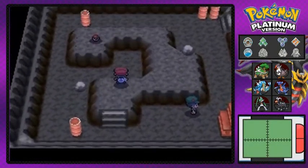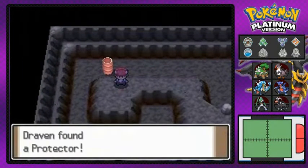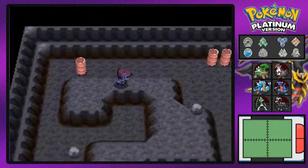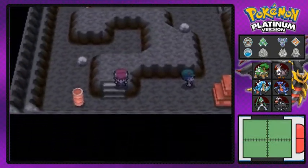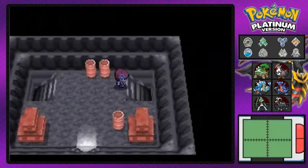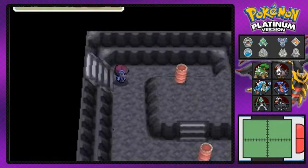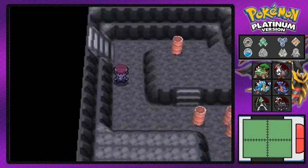Make sure to have that Dowsing Machine on guys, because there will be some hidden items. As you can see, we found ourselves a Protector - that is a held item that you can give to a Rhydon so that you can trade it and evolve it into Rhyperior. Anyway, we're here in the second area of the Iron Island area.